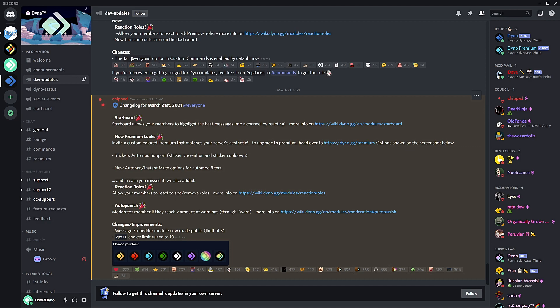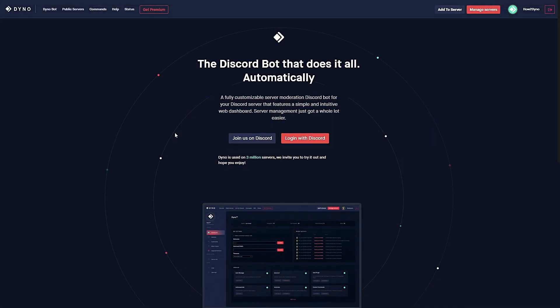For those of you that missed it, Dyno regular now supports the message embedder module, so you can send embedded messages using Dyno regular. I'll go ahead and make a video on that maybe sometime next week. My focus for today will be on starboard, and I'll also go over the new auto mod stuff.